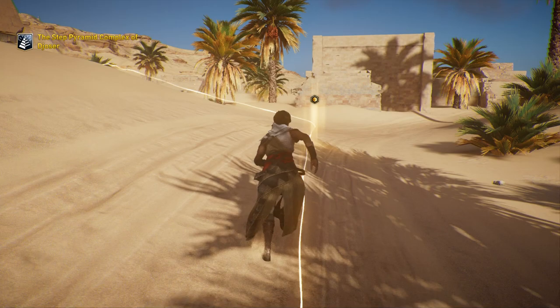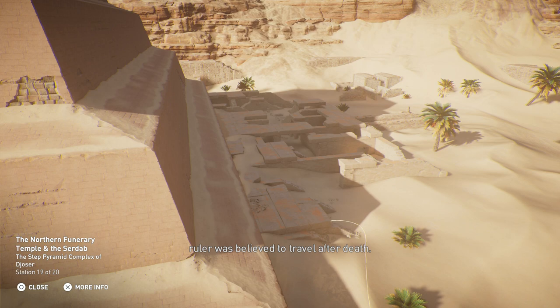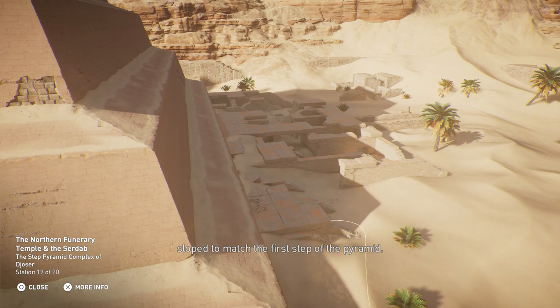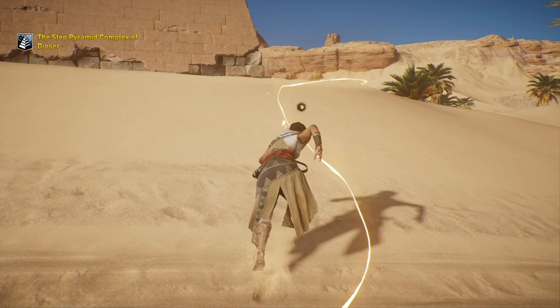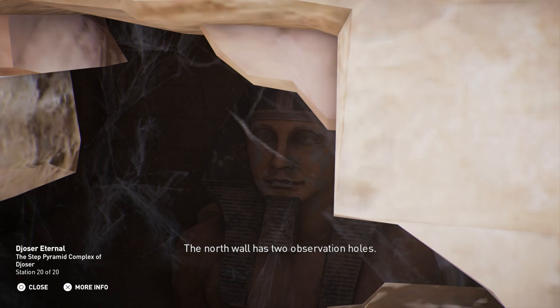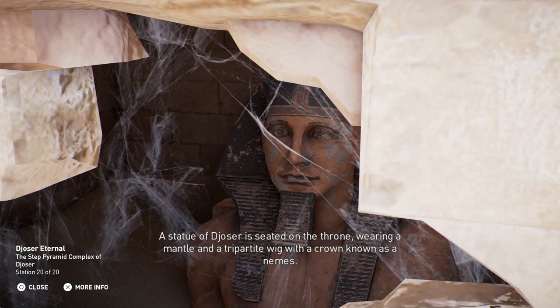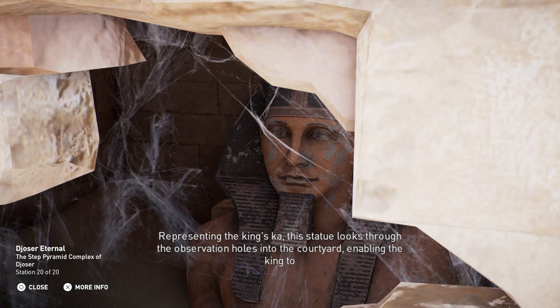The funerary temple is on the north side of the complex, facing the stars where the deceased ruler was believed to travel after death. Within this temple was the pharaoh's serdab, or cellar — a small enclosed space with one wall sloped to match the first step of the pyramid. The north wall has two observation holes. A statue of Djoser is seated on the throne, wearing a mantle and a tripartite wig with a crown known as a Nemes. Representing the king's Ka, this statue looks through the observation holes into the courtyard, enabling the king to observe ceremonies and receive offerings in the afterlife.